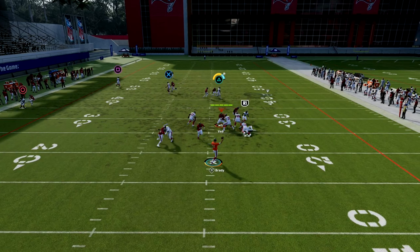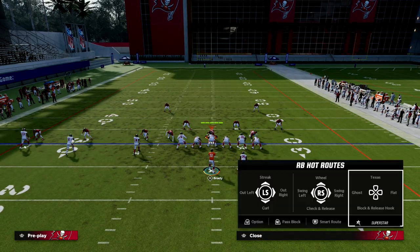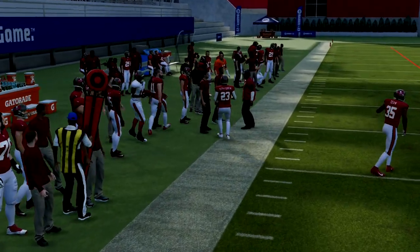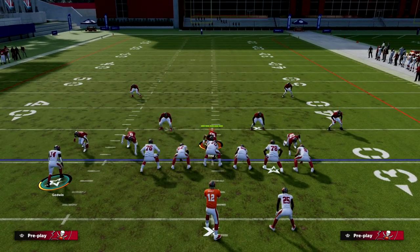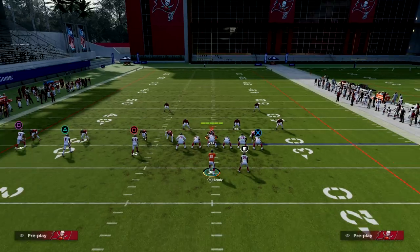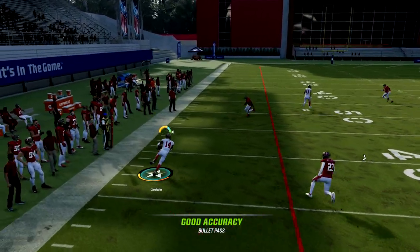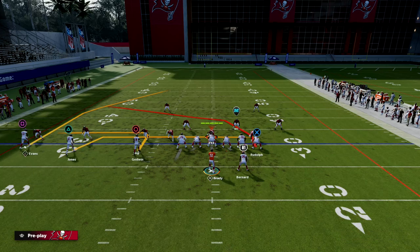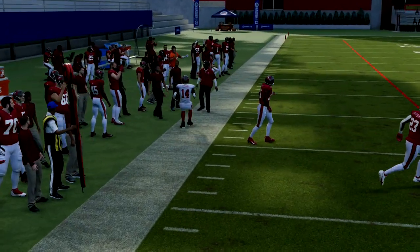Really simple play but really good against man. This slant this year is pretty decent at beating man — it's one of the better man-beating routes we have. If you want, you can motion-snap him and it'll create a little pick and rub for your out route. If you have short-in elite on the receiver running that out route, you'll find this is a really good quick play that gets separation. If you don't want the running back on a route, drag this guy and it'll create a nice little pick and rub for the out route.